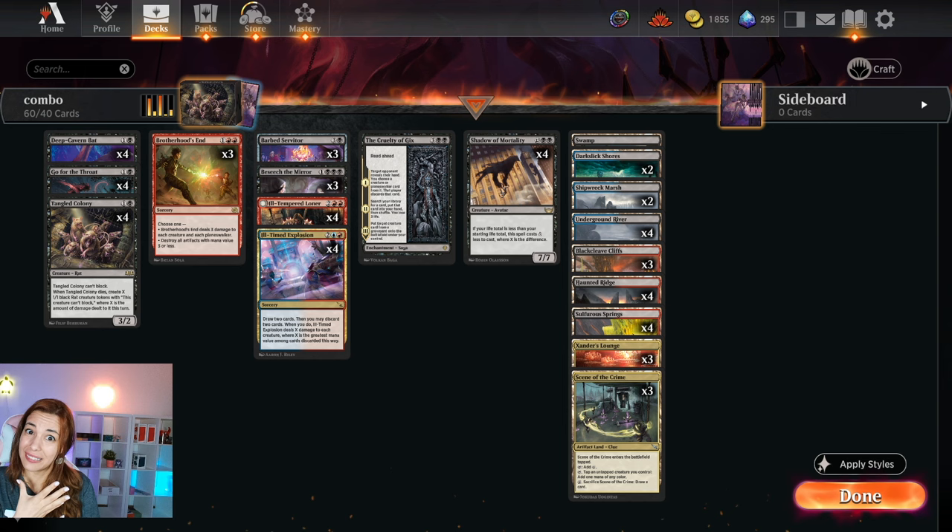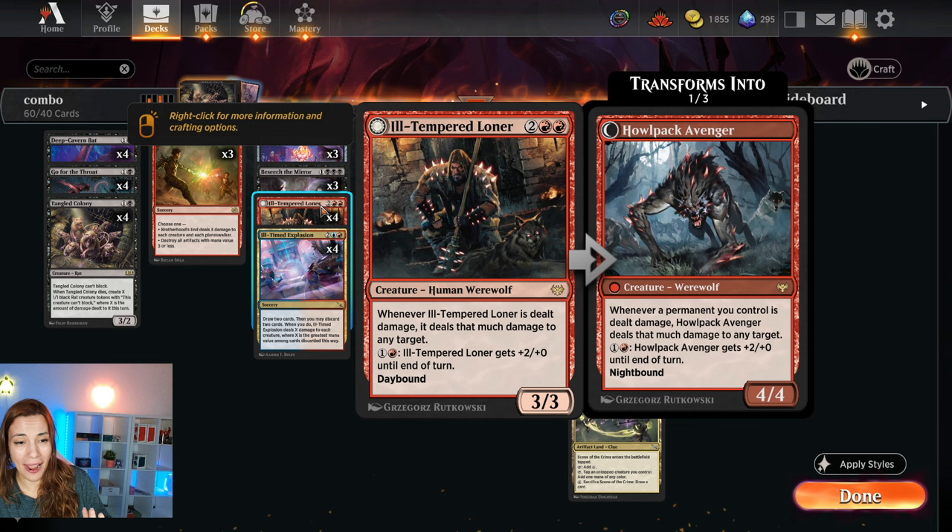So if your Tangled Colonies die, 15 creatures are going to appear for each one. For each Barber or Tempered Loner, that's going to be 15 damage. And if you have a bunch of creatures with Tempered Loner as a Knight, that's massive damage — that's just math.